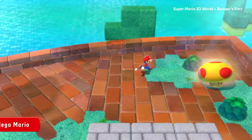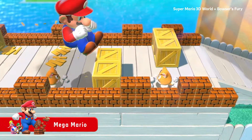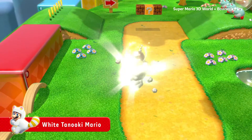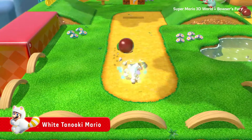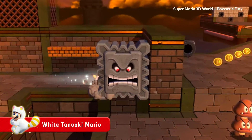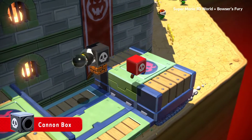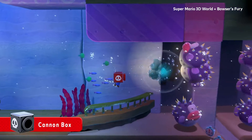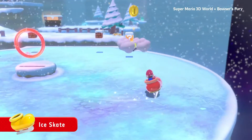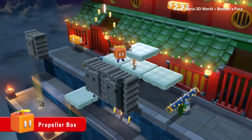These power-ups may just improve your chances. Feeling like you just can't beat a course? Try using this — you'll transform into White Tanooki Mario. It's nice for beginners who want the help. Beyond transformations, there are many boxy items that work wonders. Skate across ice, throw baseballs, and much more.